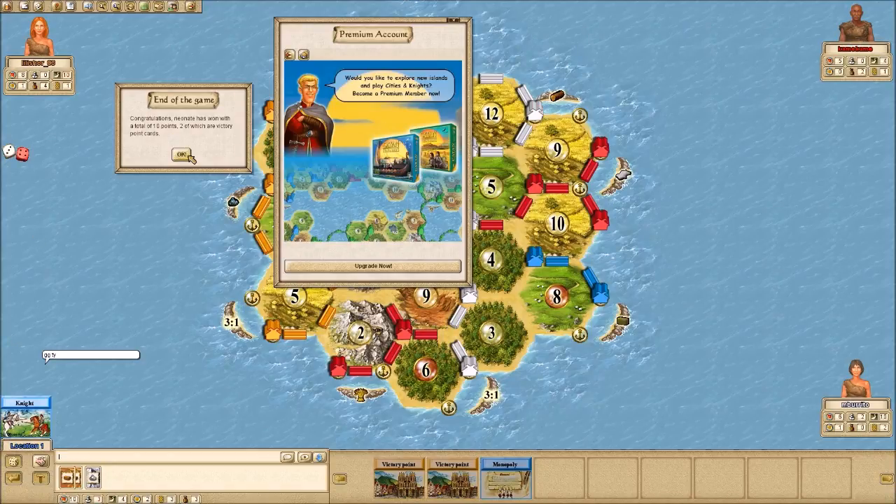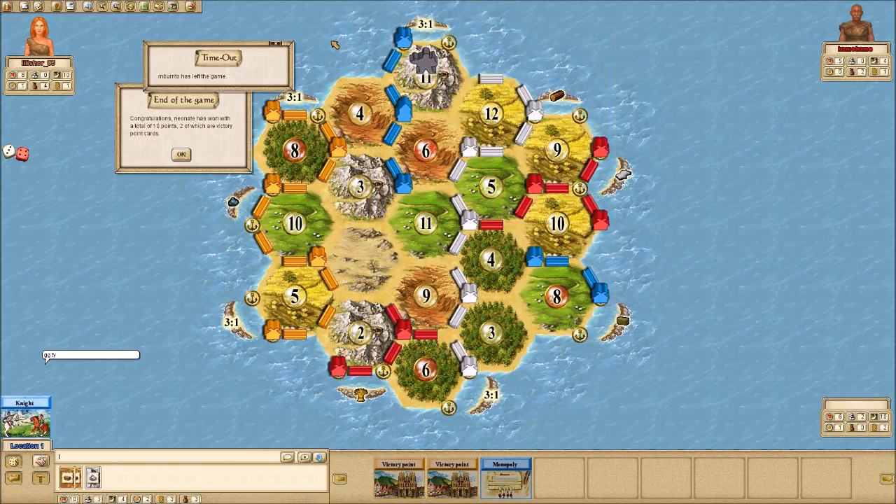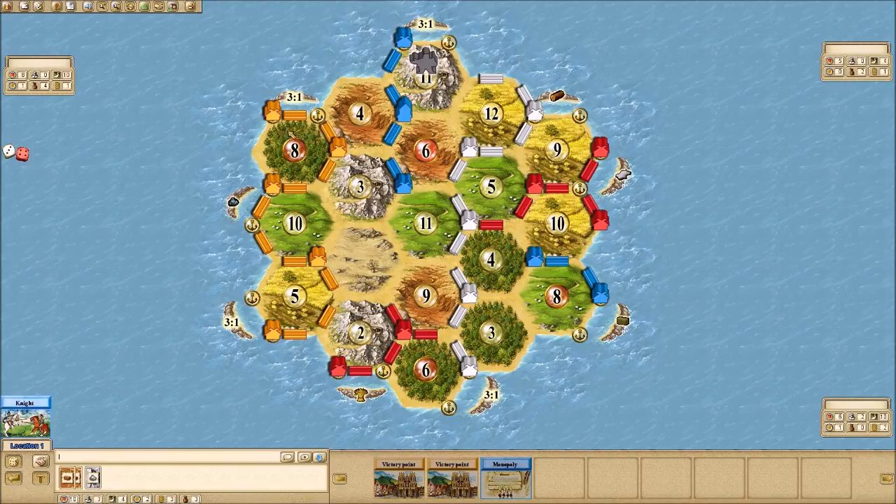Won this one pretty handily. The takeaway for this game is this was a low ore board, so you have to rely on ports more. It's about strategy — figuring out what the other players are going for. In this case, most of them were going for road, so I went the other way for largest army, focusing on buying development cards. I got lucky with 11s coming up, getting two victory points, and the monopoly that I didn't even use. Hope you liked the video — please like or subscribe for more.